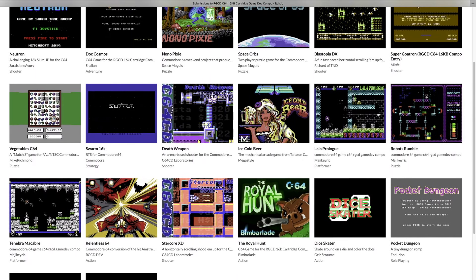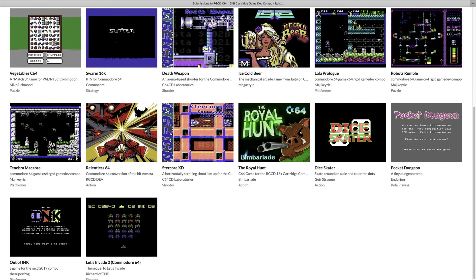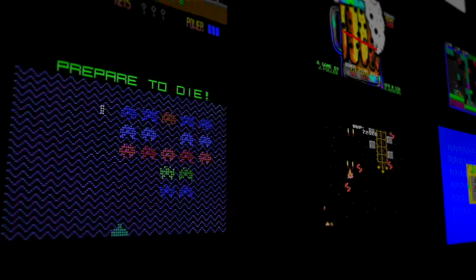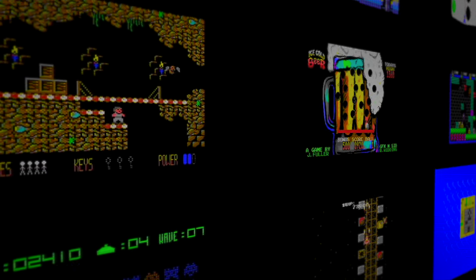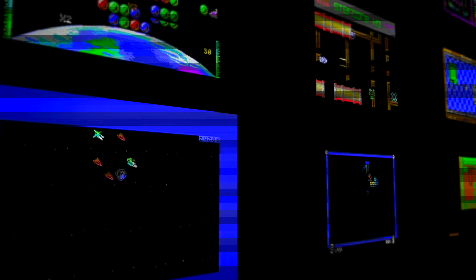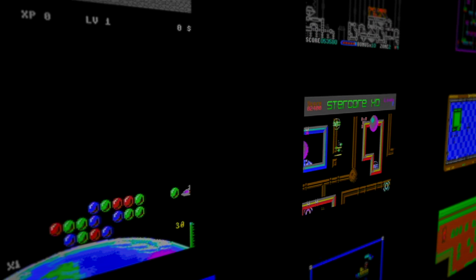In the previous episode, I started my dive into the games submitted to RGCD's 2019 Commodore 64 16K cartridge game development competition, looking at the first half of the 20 games submitted. It's still a mouthful of a title, but that's the sign of something that is truly exciting to experience. So if you haven't caught that video, you may want to watch it before you watch this final part, which covers the last 10 games submitted, alongside my personal picks and recommendations. So, let's go!